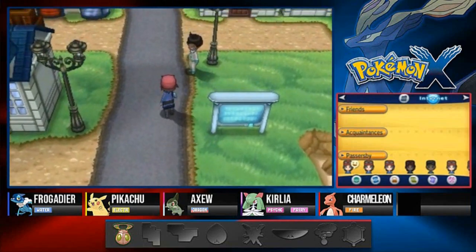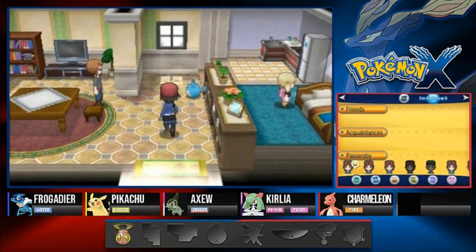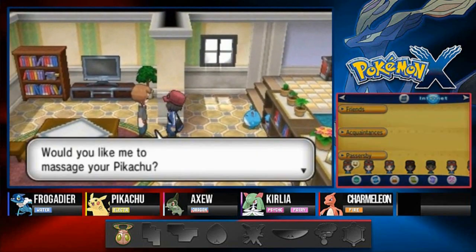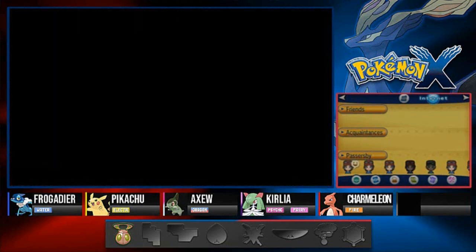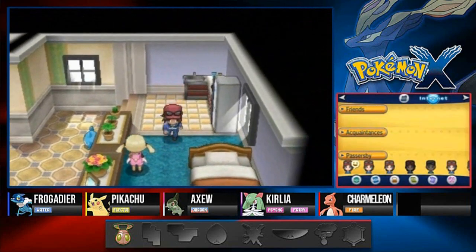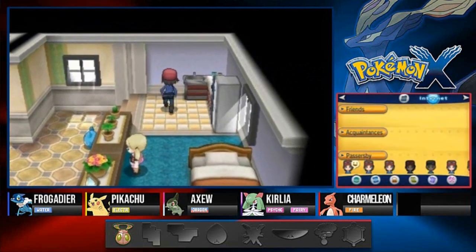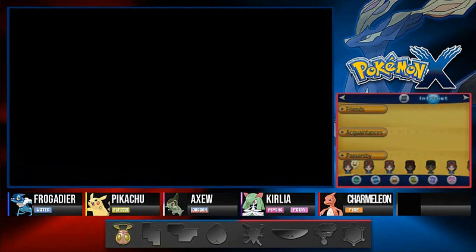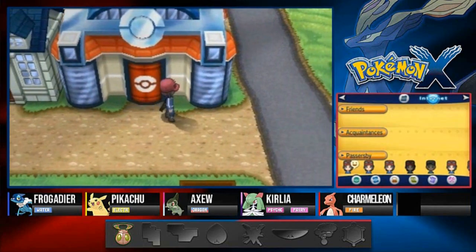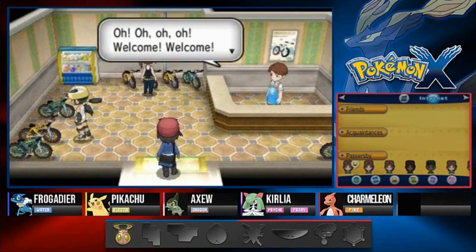There's also a cycling shop we'll get to later. And here's a spot where you can get your Pokemon massaged. An NPC asks: 'Would you like me to massage your Pikachu?' Yes! My Pikachu is getting massaged - a little friendlier towards me now. This is a place where you can actually raise your Pokemon's friendship. I could sure use a massage myself from all that working out.